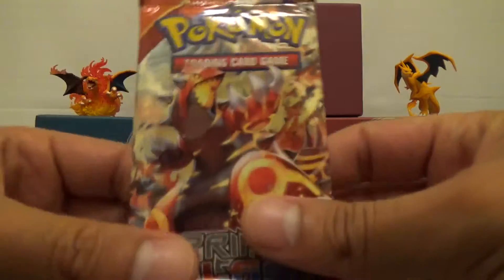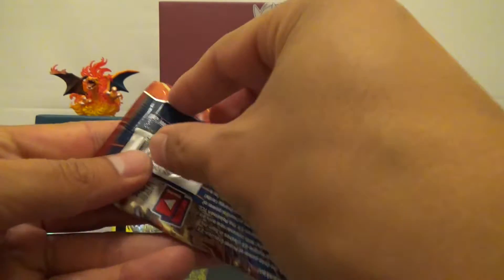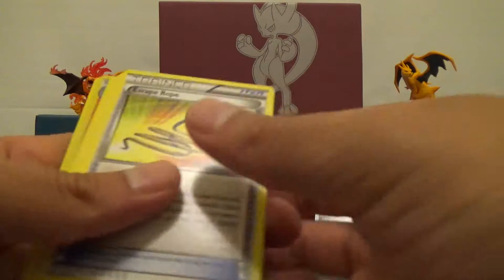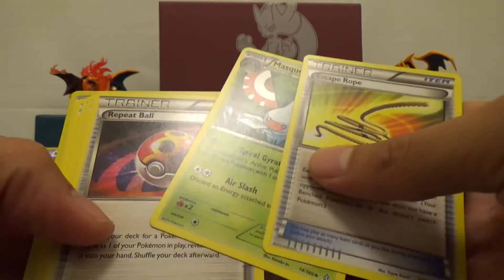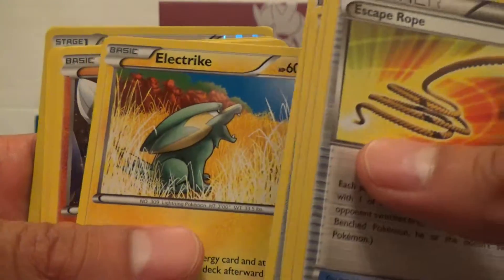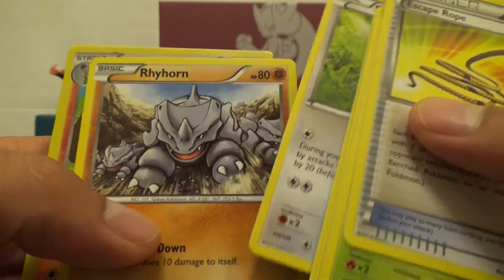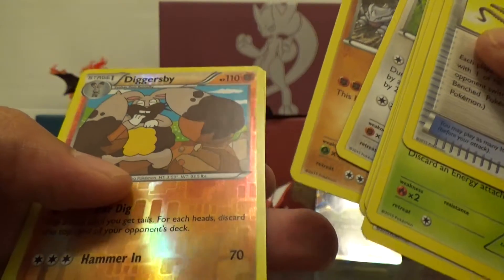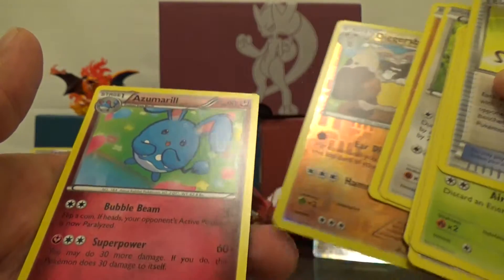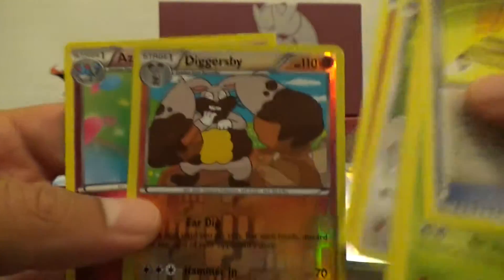Ending with the Groudon pack — don't let us down. One, two, three. Escape Rope, Maractus, Repeat Ball, Honedge, Electrike, Joltik, Skiddo, Rhyhorn, reverse rare Diggersby, and regular rare Azumarill. That's a nice card.